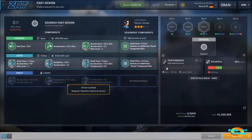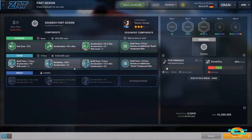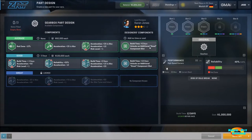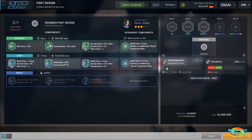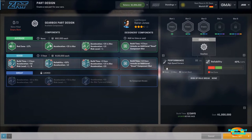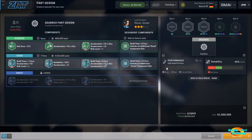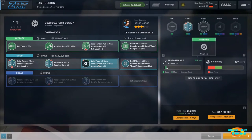Going into the gearbox design, we've got three open slots. I want to make sure I fill in the good slots first. I can also choose an option that adds five days to the build but unlocks an additional good slot. There's a plus 30 on reliability but minus acceleration — not interested in that. There's a plus 50 option with a risk level that caught my eye. I also see acceleration plus 20 and add 15 to the max, so I'll queue that one up.